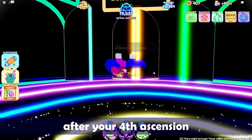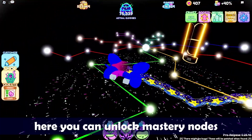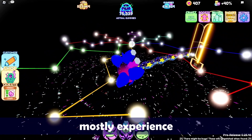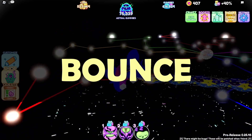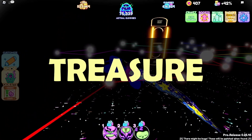After your fourth ascension, you will gain access to the Constellation. Here, you can unlock mastery nodes that help with gaining extra rewards, mostly experience. The different mastery nodes are Ability, Astral Time, Battle, Bounce, Natural Growth, Object, Quest, and Treasure.